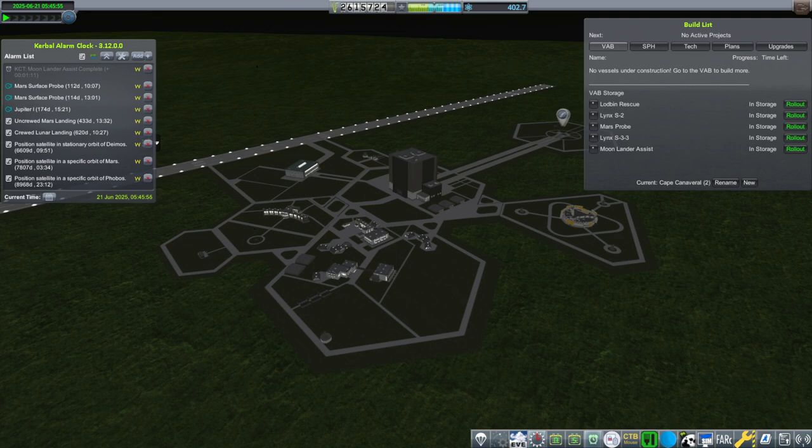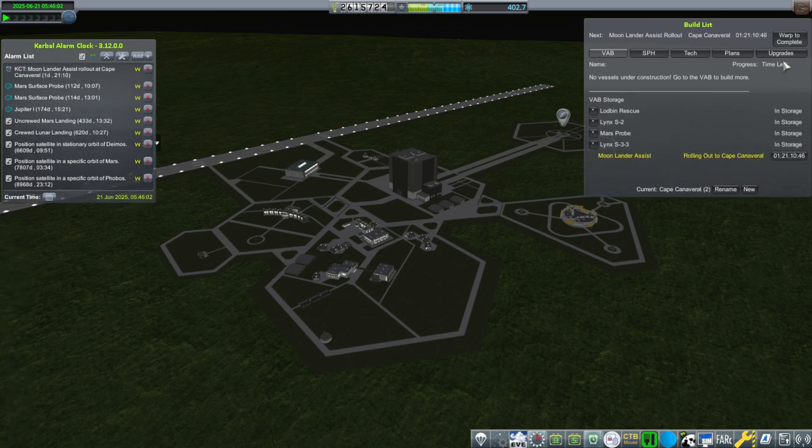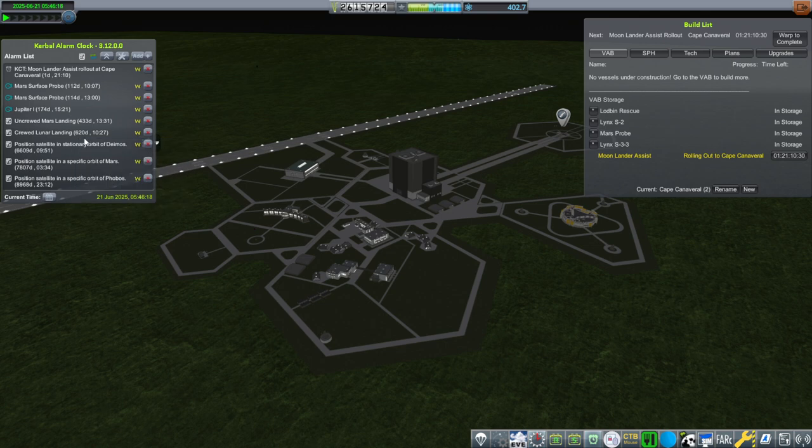Hello everyone, and welcome back to my RP2000 career in Kerbal Space Program 1.8.1. We have our Moon Lander Assist mission complete, and we are going to roll it out in the hope that we can save the Moon Lander currently stranded in low Earth orbit. Once we get to the moon, we can launch the crew mission over to it and proceed with our crewed Moon landing mission. We have a time limit on that — we need to do that within 620 days, so if this doesn't work, we're going to really need to rush things. We do have some cash available for that.